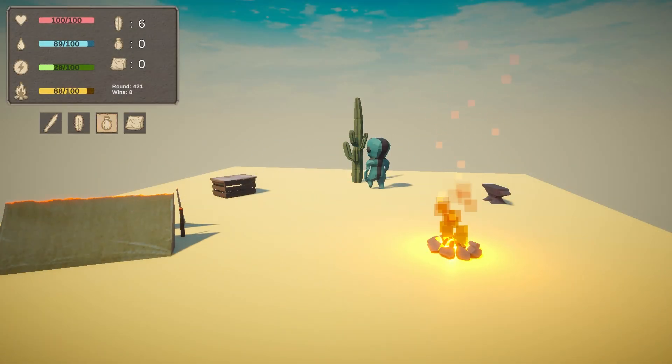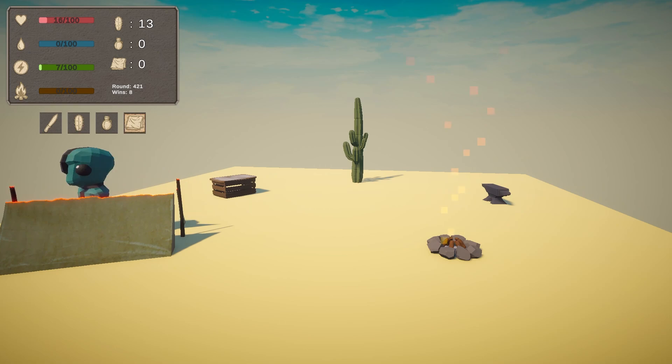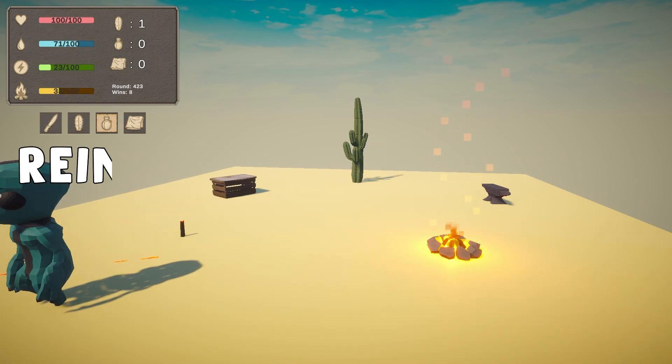Our AI will have to find the best survival strategy using the magic powers of reinforcement learning. Agent do good, agent get reward. Agent do bad, agent get punishment. If that didn't make sense, just think of it as magic.